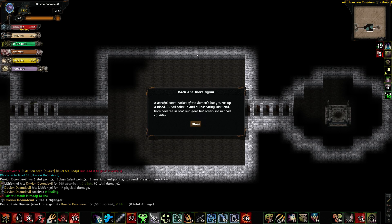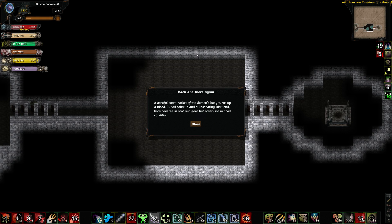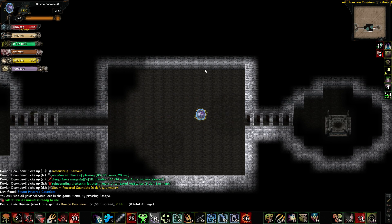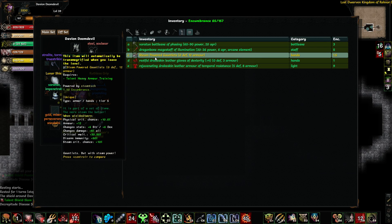A careful examination of the demon's body turns out a blood rune and a resonating diamond. Both covered in soot and gore, but always in good condition. Steam powered gauntlets — very nice. These things give me steam crit chance, disarm immunity, critical multiplier, change damage.